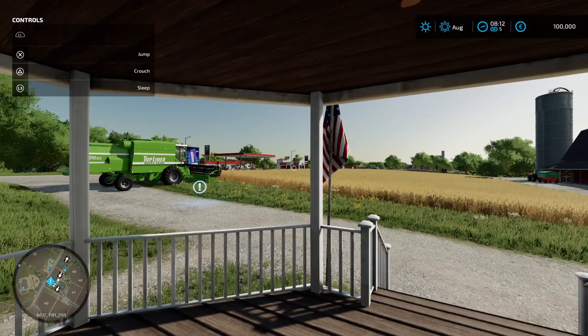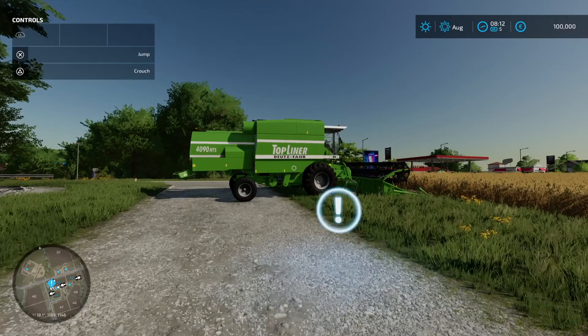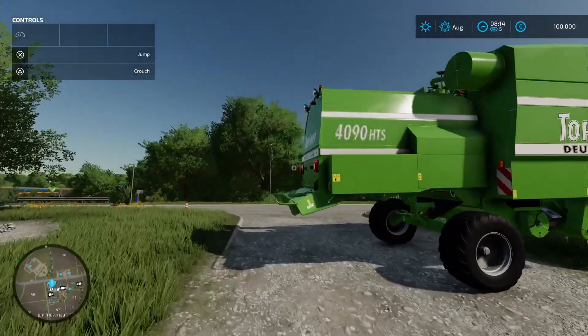Oh wow, there it is! I'm assuming all these pieces of machinery are real-life, licensed machines. I don't know anything about farming in real life, I'm ashamed to say, but I'm looking forward to learning through this game. It says this is one of your fields from the very start — wheat has conveniently grown to a stage where it can be harvested. Time to enter this combine harvester and get started!